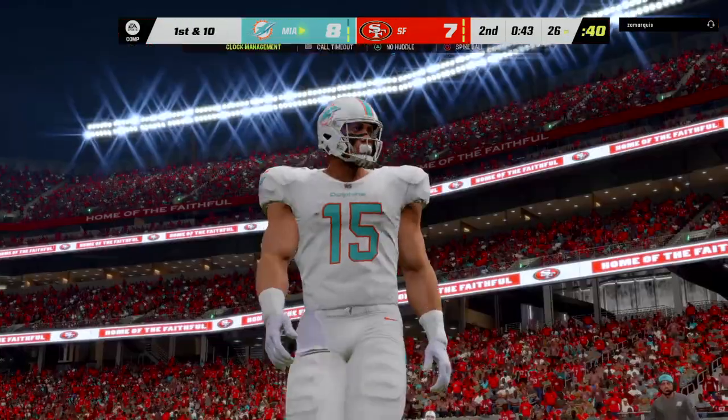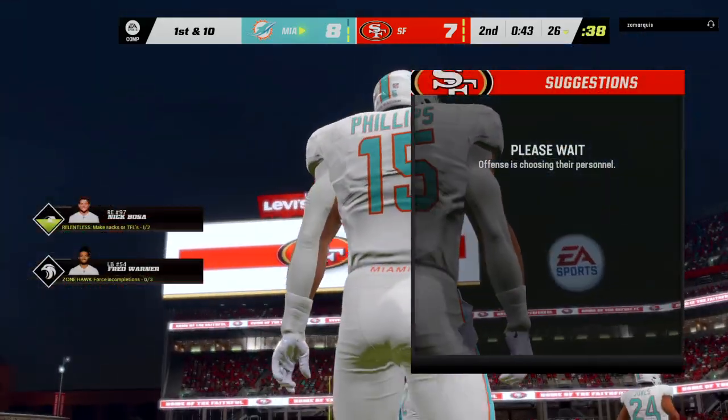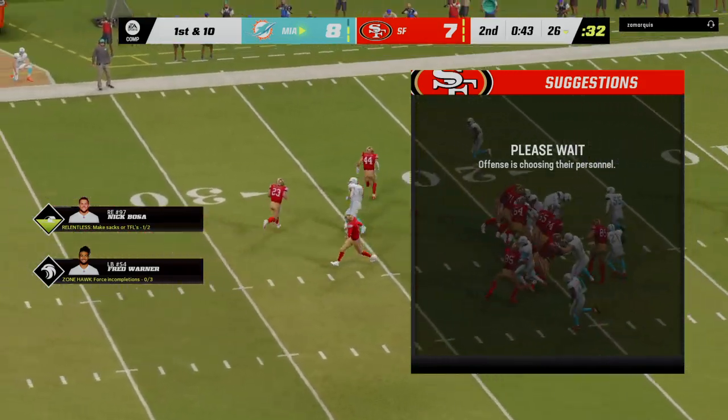This doesn't end well at all as they stop him far behind the line to gain. Kyle Shanahan — an offensive mind — but his guy stopped up short. And the Dolphins' defense is able to hold.